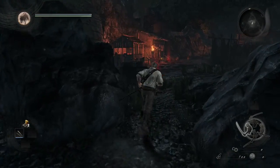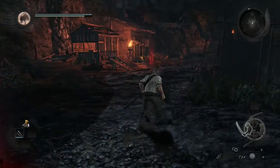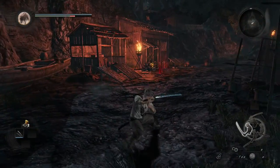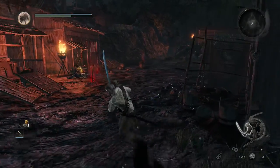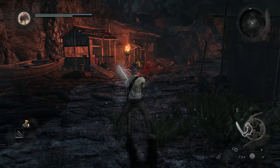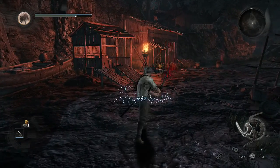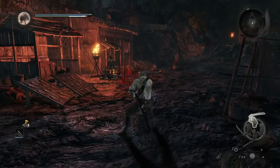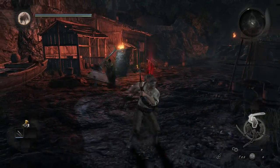Let's see how the fighting works out for us. X is dodge, square is slash, triangle is hard hit. I really don't like the look of that thrust there. Let's try and change stance. Okay, we can work with this I guess.